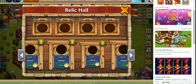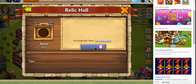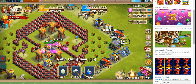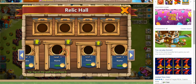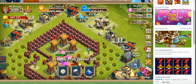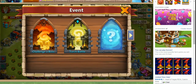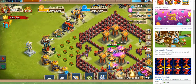This is the relic hole, but I have no idea what on earth any of this does. I don't know what the problem is — it's obviously my magic. Can't actually click on anything; nothing's really clickable.